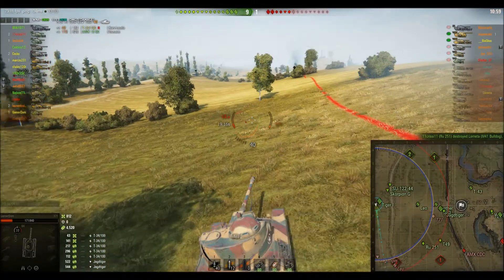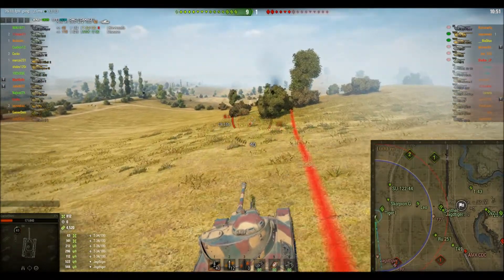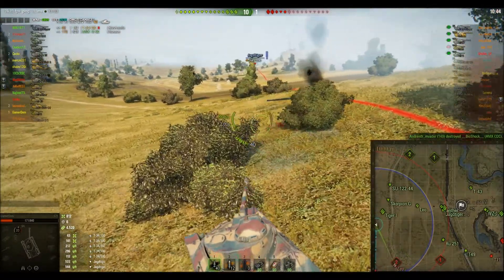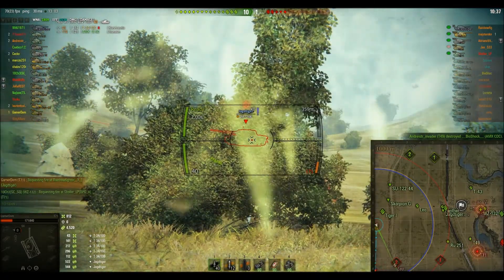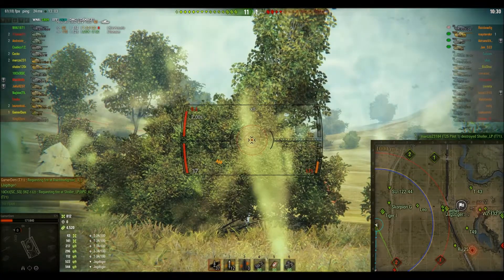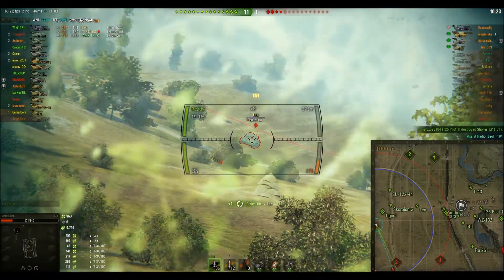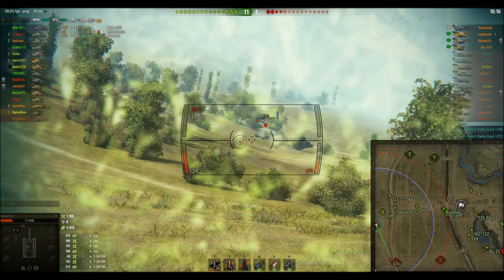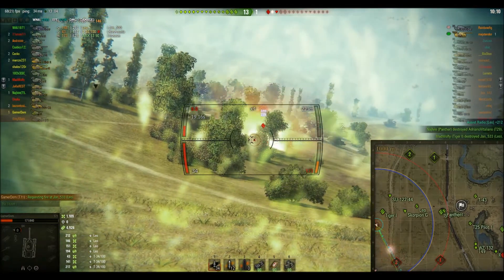Debating whether to move forward or not. I'm on the reload for another clip, but we can push forward a little bit. We know there's a Jag-Tiger out there, we know the Leo's out there, there's probably another TD out this end. There's the Jag-Tiger — has he turned enough for me to get a shot? No, he hasn't. Damnation. There's our friend in the Leo. Missed him. I've got a shot on him — come on, finish him off. 4,900 spotting damage. The Leo's trundling forward, trying to wiggle a bit, but frankly mate, you're dead. There we go.